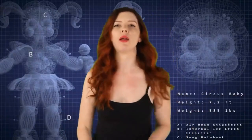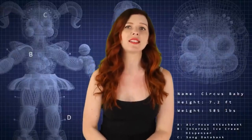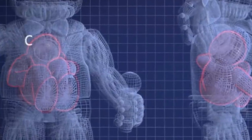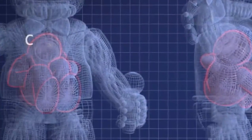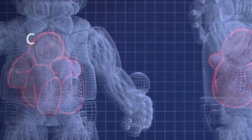Blueprints from Sister Location revealed hidden compartments within some animatronic chest cavities — Freddy had one and Circus Baby had one as well. The surprising fact is these compartments seemed to be full in the blueprints, with little bodies curled up in a fetal position within the chest cavities or stomachs of these animatronics. It seemed like these animatronics were indeed made for kidnapping unsuspecting and naive victims — small, small victims.